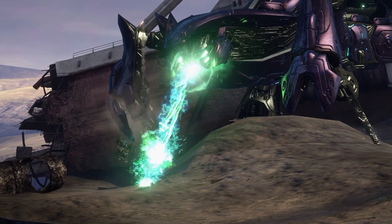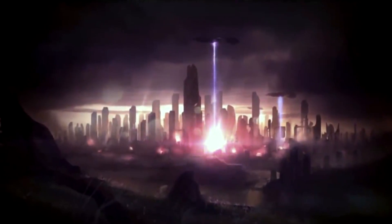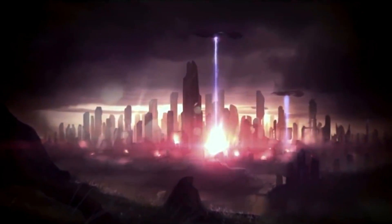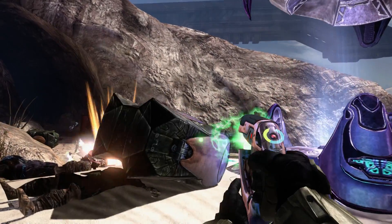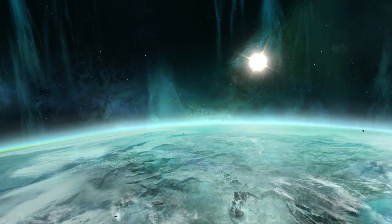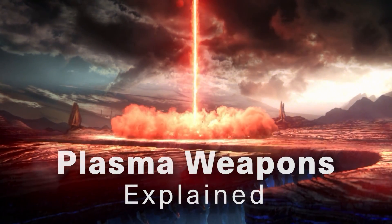Plasma weapons are lethal. They can punch a hole through your chest, destroy starships, and turn the surfaces of entire planets into glass. How do they accomplish this, and why don't they seem as dangerous as this during gameplay? My name is SameToken, and you're watching Plasma Weapons Explained.